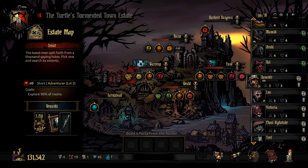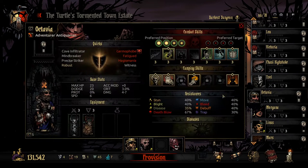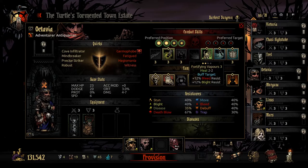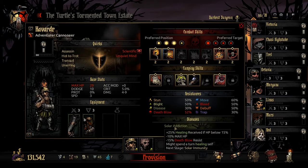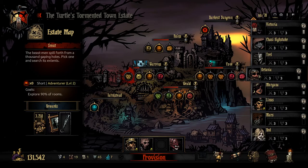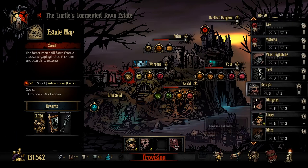I think we'll go for a short one into the Warrens and try to get people leveled up. We'll go with Havrad, Leo, and Victoria. We could risk it and take Octavia as our healer and buff up her healing as much as possible, but that's still only going to result in heals of 3. She's still got the solar addiction and might spend a turn healing herself. Can we afford to bring Octavia? I really want to get her leveled up today, but as a healer she doesn't make much sense unless we bring someone with off-healing.